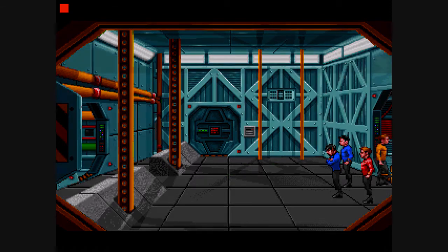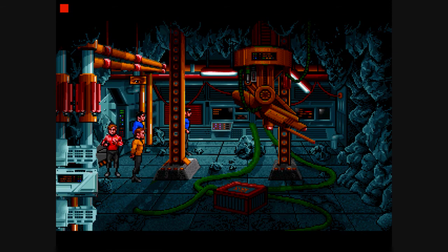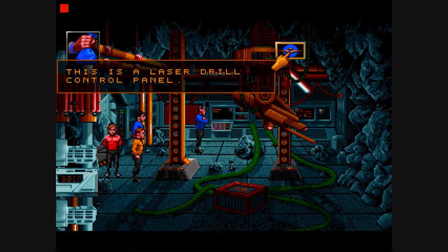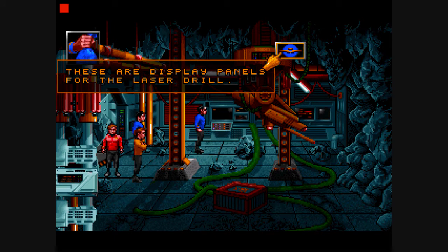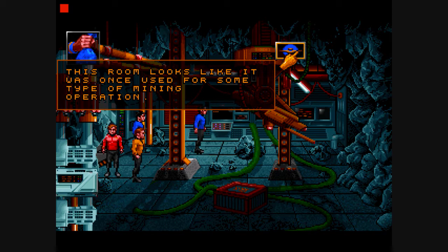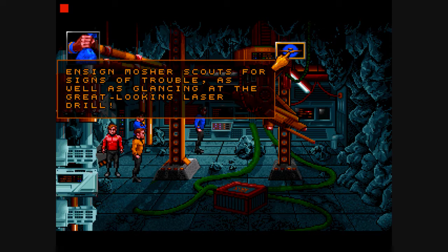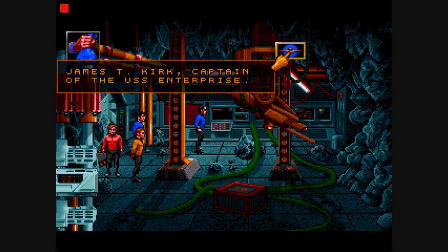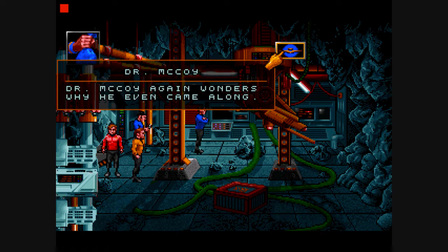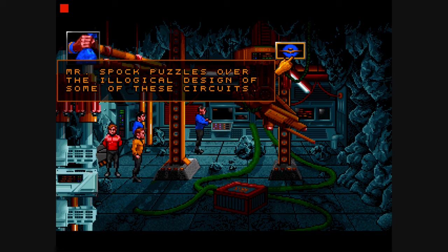Now the laser drill is the one that you see here. This is an ancient laser drill. A closed box sits on the floor. This is a laser drill control panel, and these are display panels for the laser drill. This room looks like it was once used for some type of mining operation. Ensign Mosher scouts for signs of trouble, as well as glancing at the great looking laser drill. James T. Kirk, Captain of the USS Enterprise. We just tend to do those boring ones. Dr. McCoy again wonders why he even came along. Mr. Spock puzzles over the illogical design of some of these circuits.